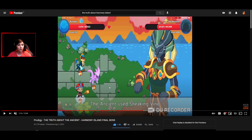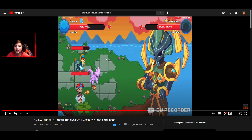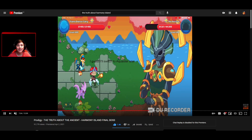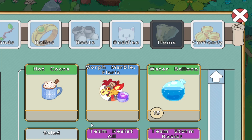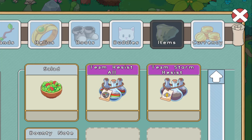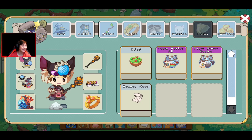Now, how do you beat the Ancient? Well, if we watch his video, he basically just does his strongest attacks. He eats some popcorn to recover his health. But that brings me to a very important tip: always have items and food on you, especially for this boss battle — it's essential. If he didn't have that popcorn, his character probably would have lost. You need healing items, like you see this salad.